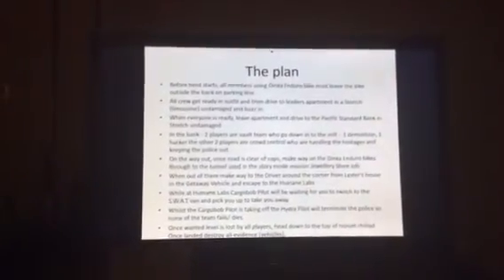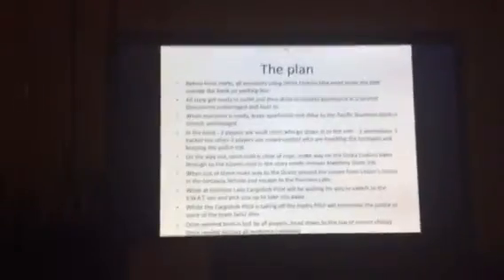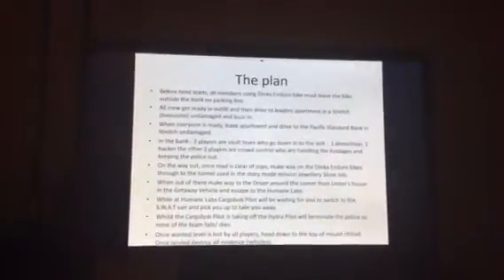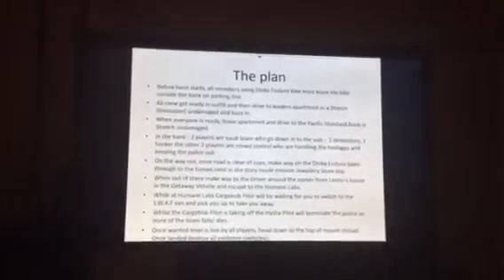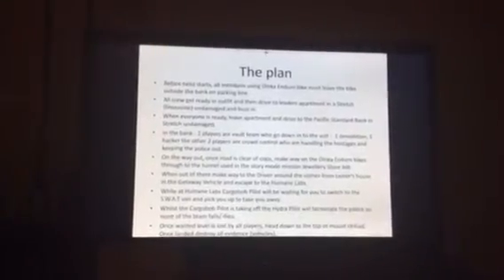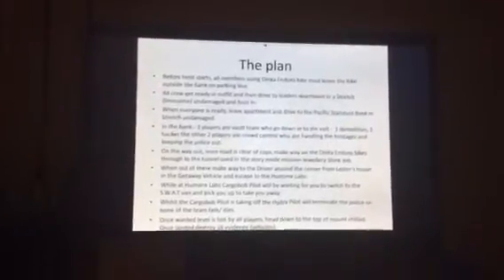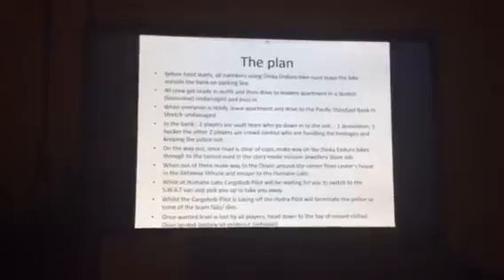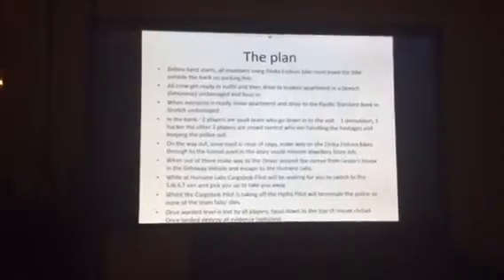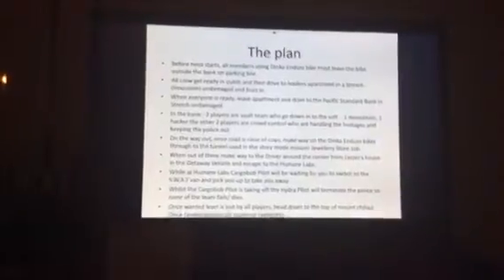This is the plan, so I'm just going to quickly go through it. Before the heist starts, all members using the Dinka Enduro bike must leave the bike outside the bank on the parking line — basically everyone except the pilots just drives there and leaves it outside. You might also want to go to Ammu-Nation and buy about ten body armours. If you actually want to be in this, please leave a comment — it's on Xbox 360.